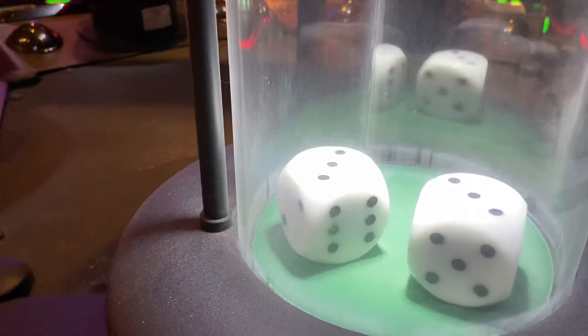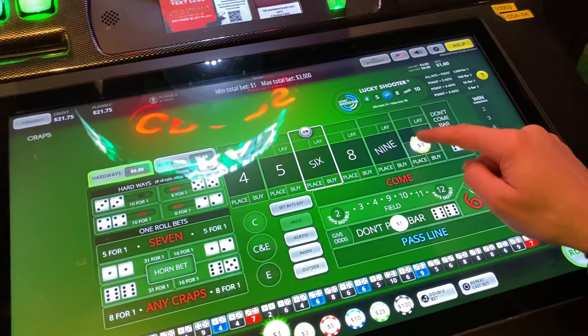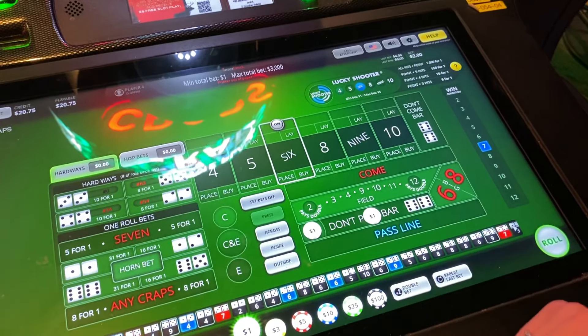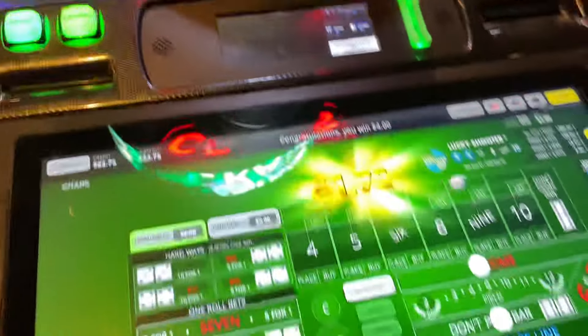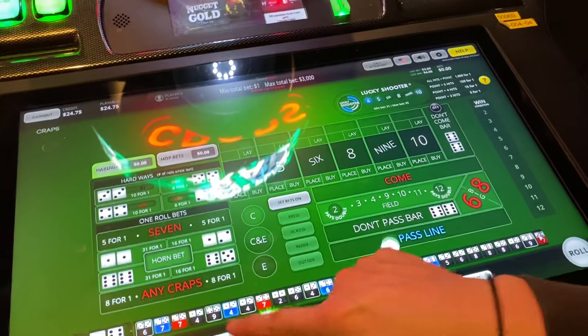2-3, 2-3. All right, we'll take a 6. When it's on the 6 or the 8, I don't like to do a come bet right away. So what I'll do is I won't play the odds, but I'll play a come bet right away. If the 7 comes, we're going to win both. There we go — that's the ideal scenario. Otherwise, it would have given us a second chance had it been established.